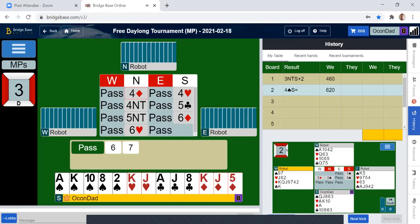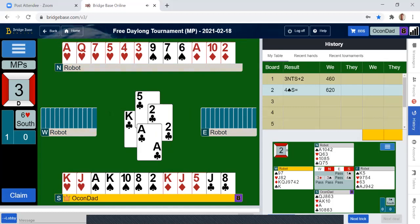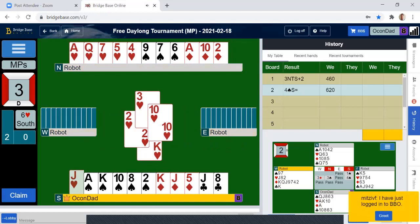They're going to check it out. So potential loser, potential loser. Nice that they led the diamonds. We have to guess where the queen is. We could also try to set up the spades, which is our best bet. I think setting up the spades — a couple of chances there.